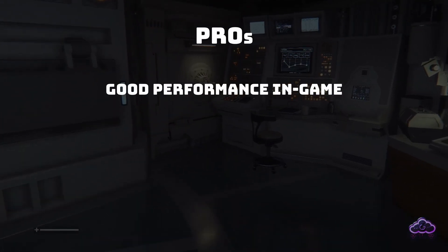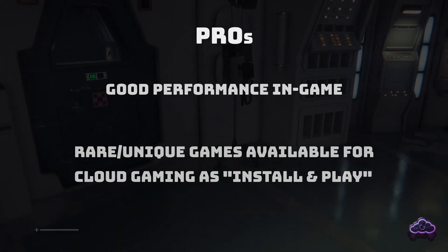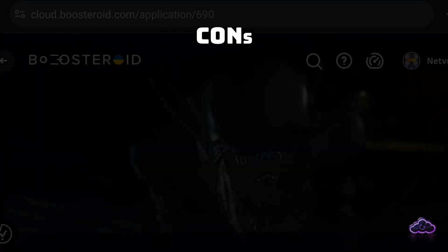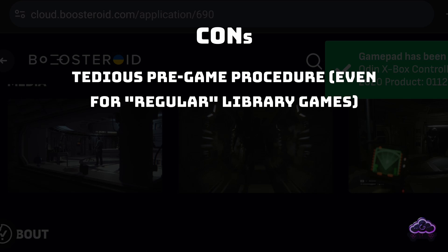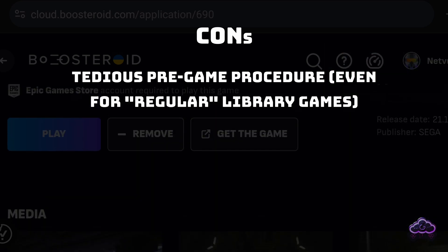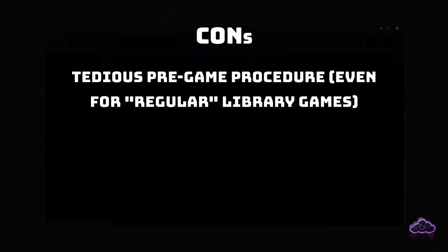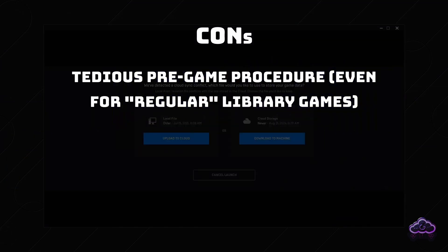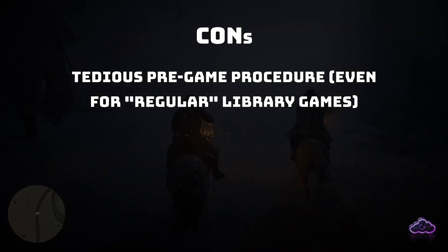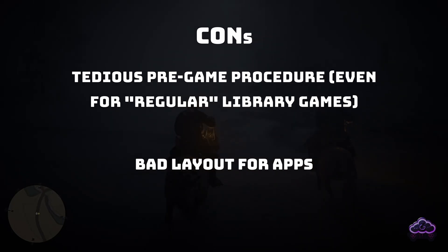Everything works well in-game, and you get access to some games that, at least through cloud gaming, are impossible to find anywhere else. Everything that happens before you're in-game is slow and messy. It's not very reliable, especially the Android app, but there were occasional issues on the TV app too. Even for games that don't need installing, you need to manually launch them sometimes. It all feels very convoluted when compared to the invisible and polished interface from GeForce Now. The app layout for the TV and Android versions is really bad — I hope that's part of the beta state.